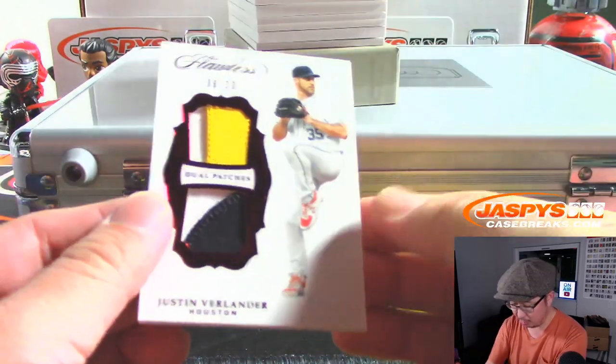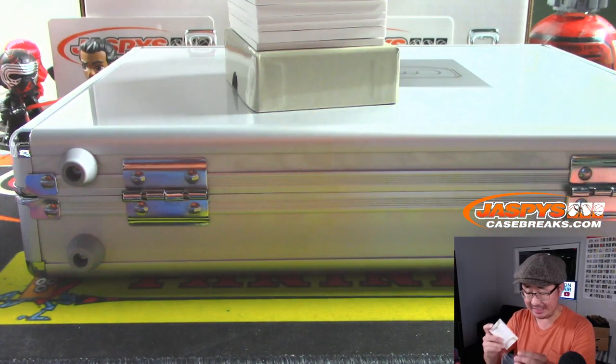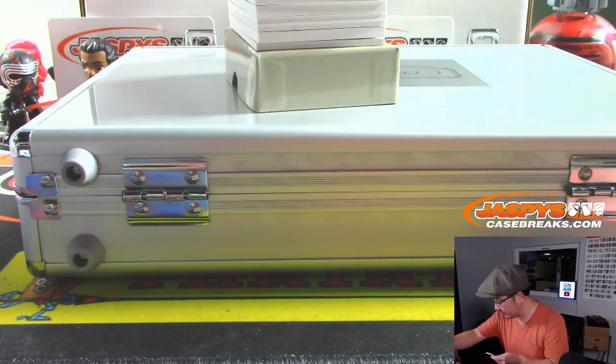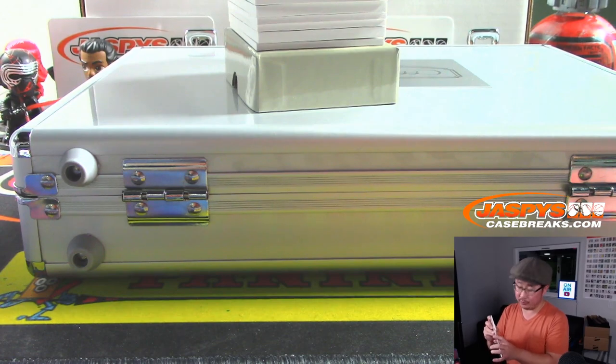Cy Young Award winner, dual patches, Justin Verlander 6 out of 20. Houston Astros, Houston 6, number block team. Stephen Cohen, Houston 6.